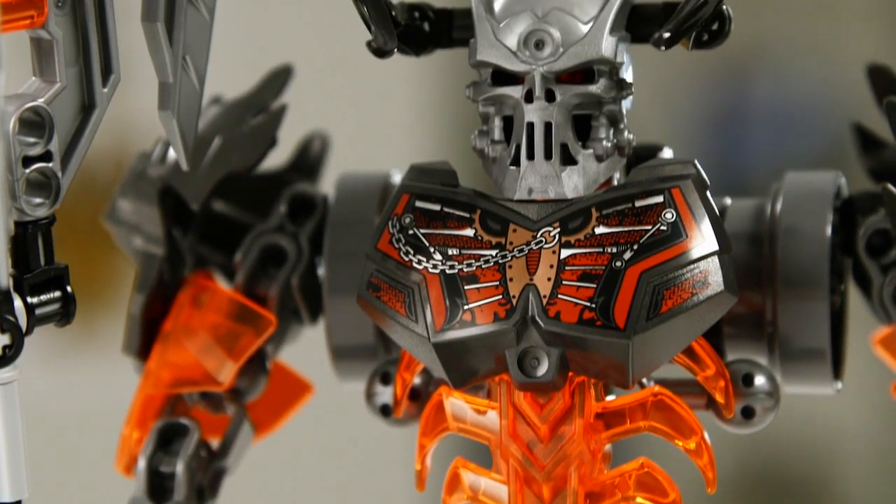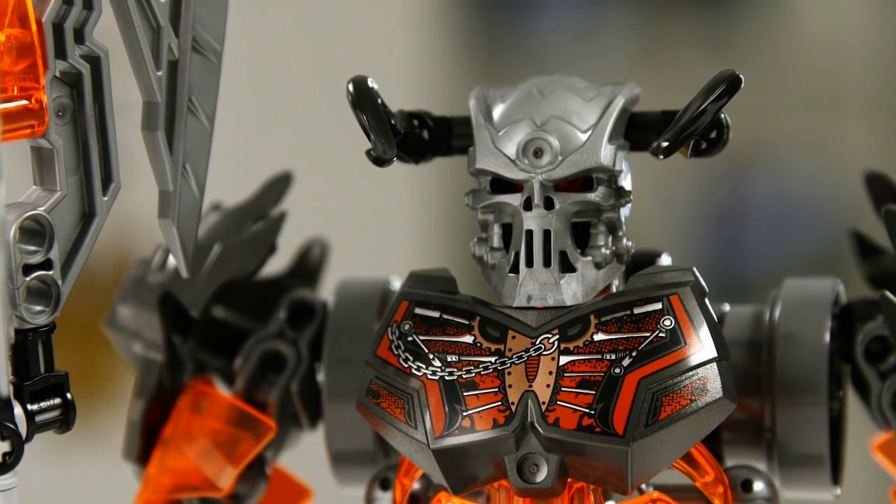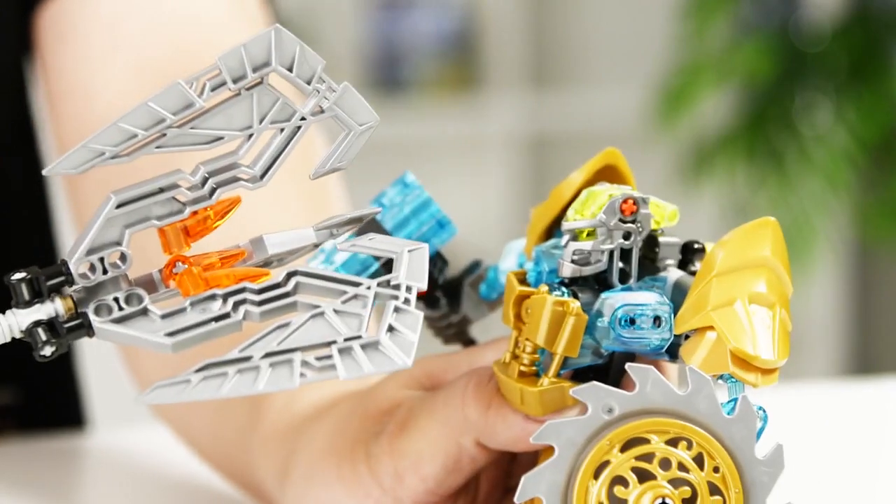We chose bright transparent orange as his major color because it's a really good contrast with the Mask Maker's transparent blue color. What I like about this model is his staff — a mask-stealing staff. It can hook into people's heads and take their mask, and different masks come with different elemental powers, so he's there to collect them all.